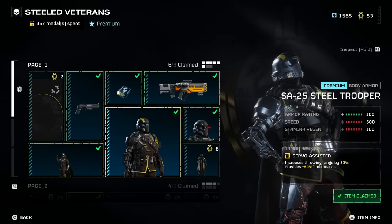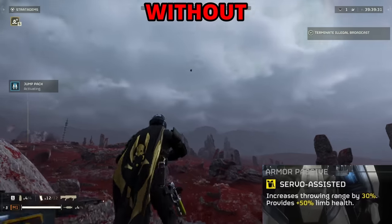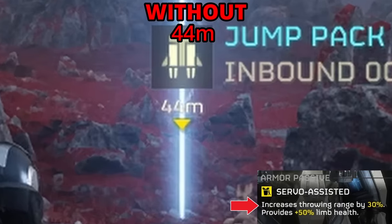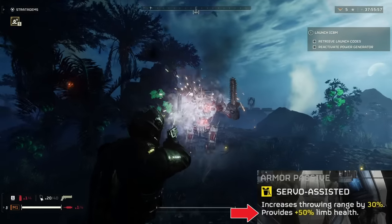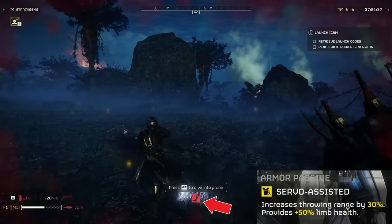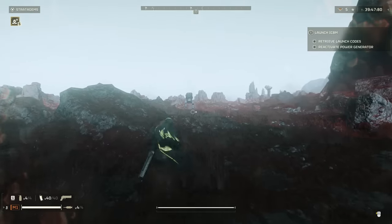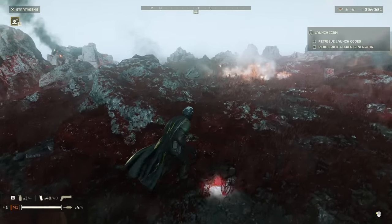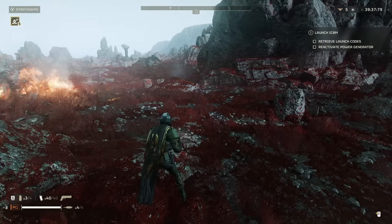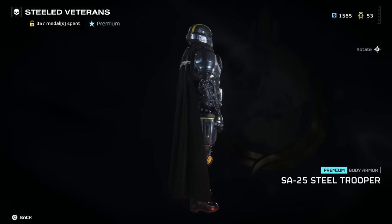The armor sets in the Steeled Veterans Warbond are two medium armors and one heavy armor. All of them have the same passive — Servo-Assisted — which increases your throwing range by 30%, so you can throw stratagems really far, and provides plus 50% to your limb health so you'll get limb injuries less often. I personally prefer other armor, but a lot of people love Servo-Assisted. You can also get this same passive in Superstore armor sets, so it's not absolutely necessary to get the Steeled Veterans Warbond for this armor.